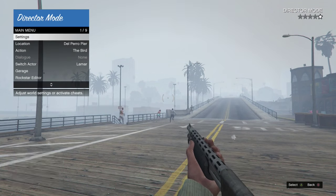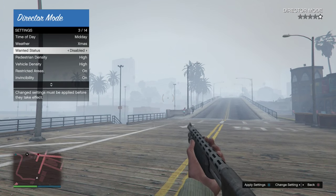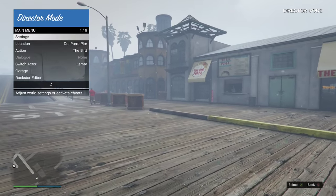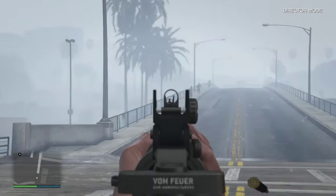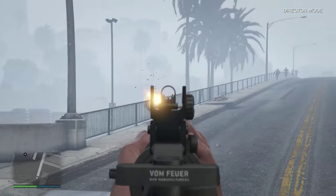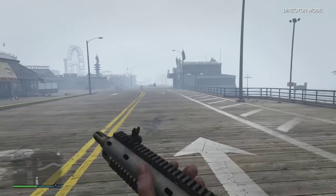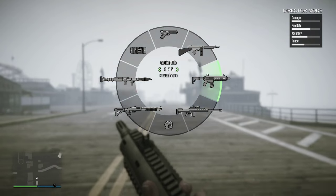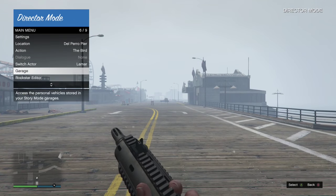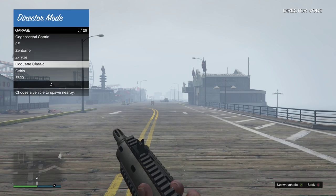You can turn the cops off: Disabled, X, Apply. Unfortunately you can't go into Los Santos Customs, you can't customize any of your cars or guns, and you can't go into any of the gun shops.